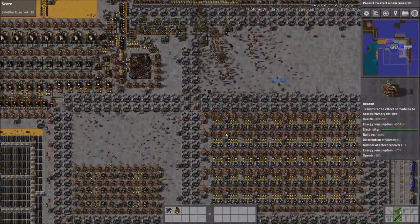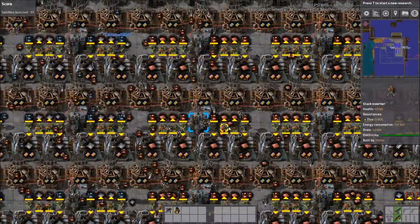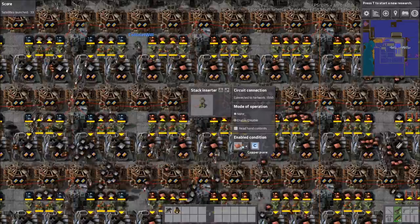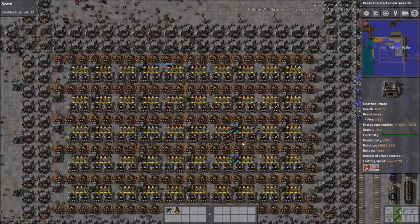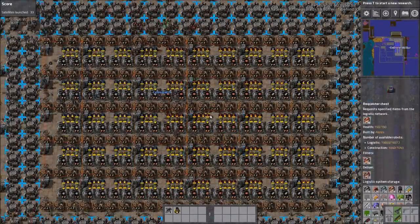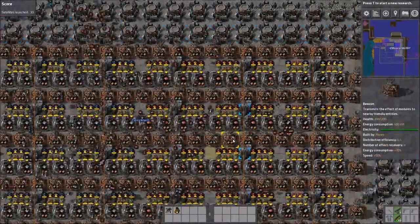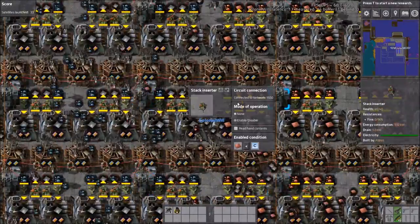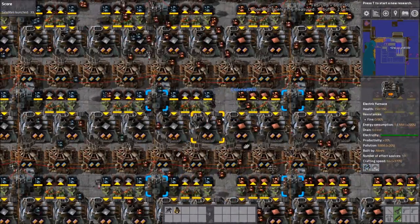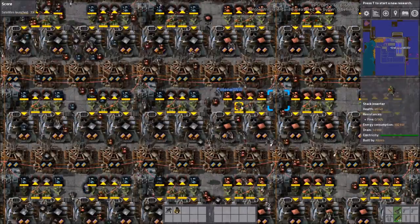He's done an interesting system for the smelter output. These inserters use a circuit condition rather than a logistics network condition — copper less than C, iron plate less than I, steel plate less than S. Essentially he's mimicked logistic-type conditions with a circuit network via a combinator, so he can just change one combinator and it changes all the inserters. The problem is any inserter connected to a circuit condition like this never goes to sleep, so all these inserters are always awake, which can cause UPS issues on large maps.